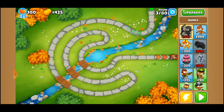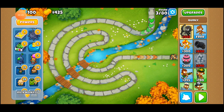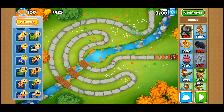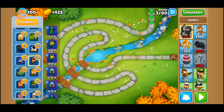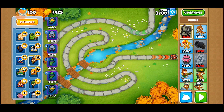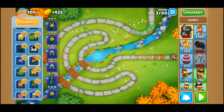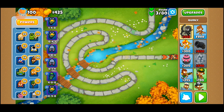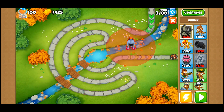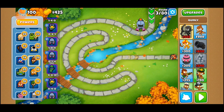We'll place Quincy whenever there's enough money to do that. For the first one, we have a zero-one-four glue gunner. We'll situate him maybe at the beginning, right here. So that takes care of that guy.